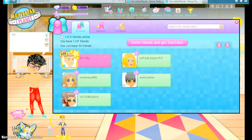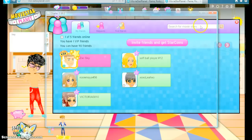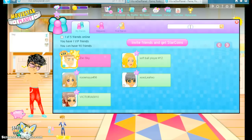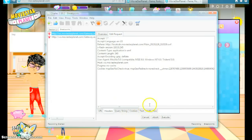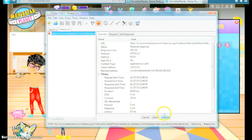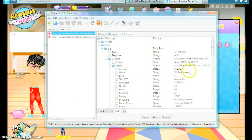Then go open Charles. When Charles is open, leave breakpoints on and go on the user. It will pop up. Then go on edit response. It will show like your name and the level.